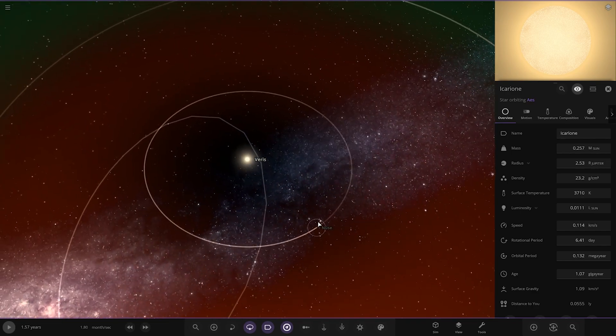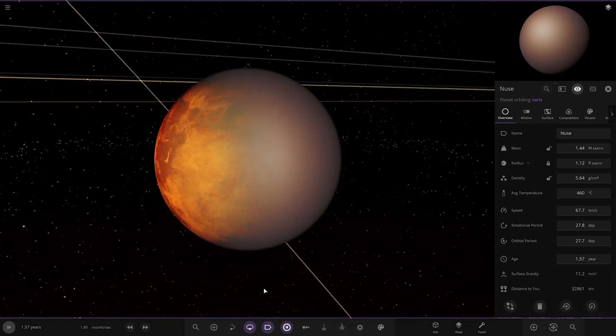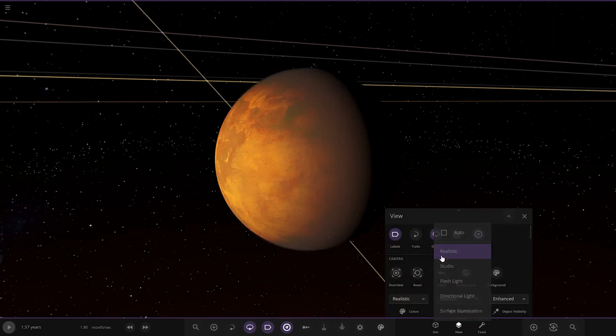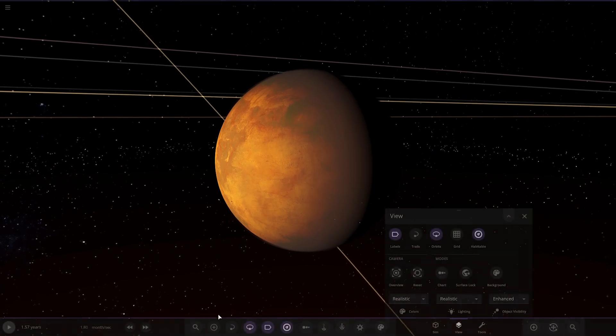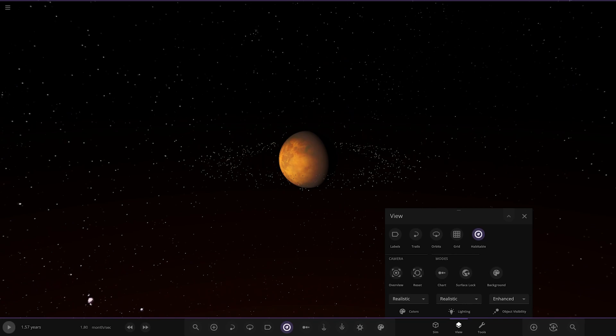The first planet is Nus. It's got a pretty scorched surface — let's switch to realistic mode. It's a pretty beaten-up surface with a ring system as well. Nus is the closest planet to Veris, a super Venus at 1.44 Earth masses. It has a dark brown atmosphere containing mostly carbon dioxide and its isotopes, with a very small ring system.